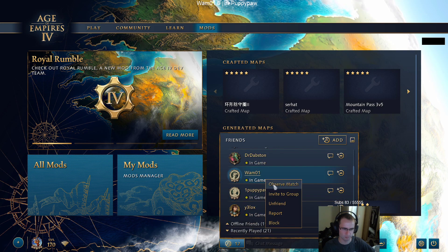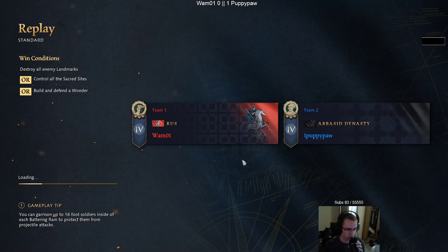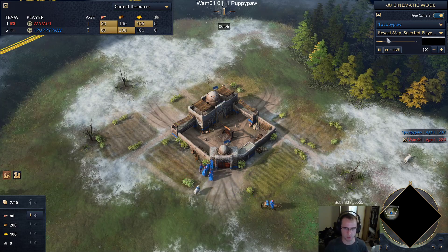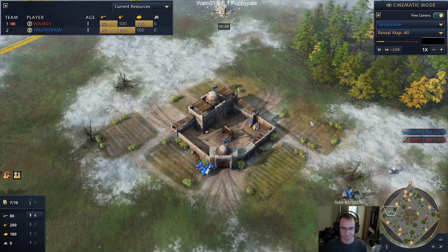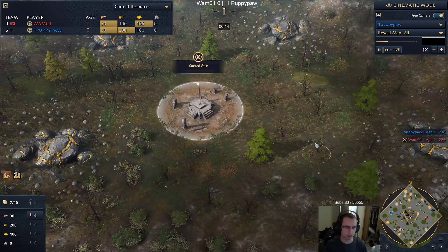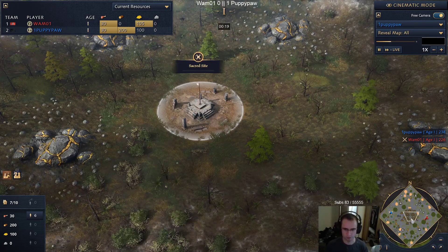Looks like they just started - we might have made it just in time for game two. Wham versus Puppypaw, game two - Rus versus Abbasid. This is a matchup that I personally think favors Rus, but things might be changing as the meta evolves. For those who are not aware, Gold Valley for those who played Age of Empires 2 is kind of like Gold Rush. I think there are wolves on this map - we'll take a look.